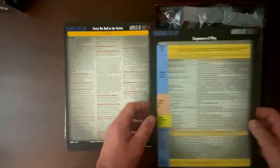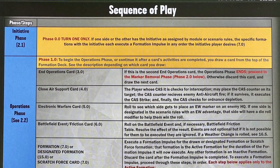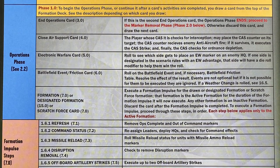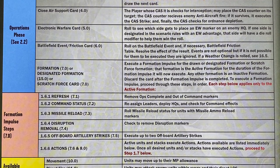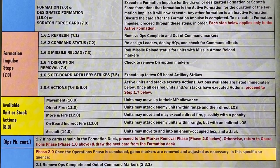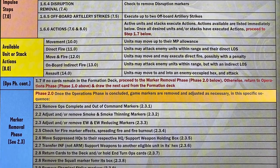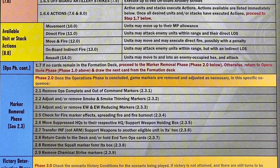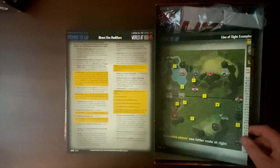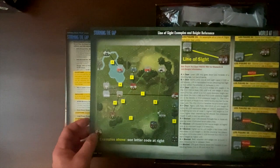There's a weather change chart, and something I don't think I've seen in another game: a card listing every die roll in the series with rule references for where to look up more information. Then there's a sequence of play card. It looks complicated, but most steps are fast — missile reload, check command status, refresh. The heart of the game is really drawing a formation card and doing stuff with that formation on the map. Options include move, direct fire, move and fire, onboard indirect fire, and assault. Despite the apparent complexity, I am completely surprised at how clear the rules are.